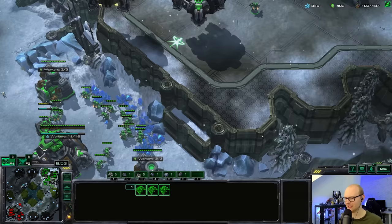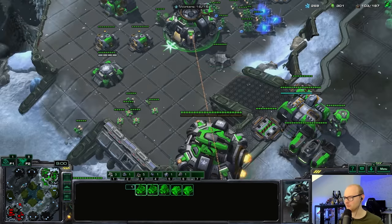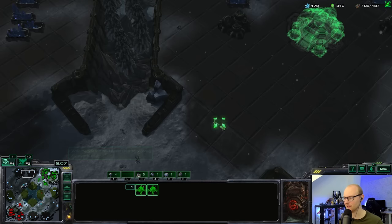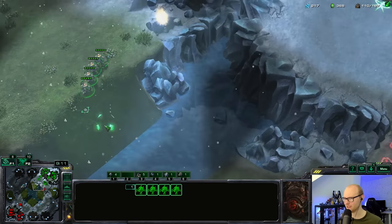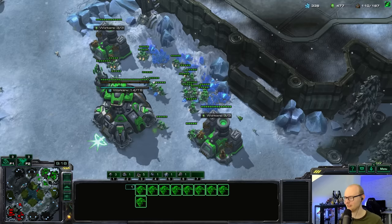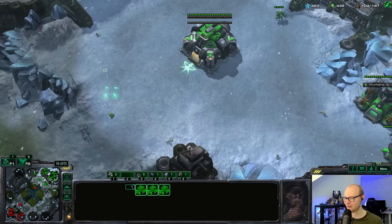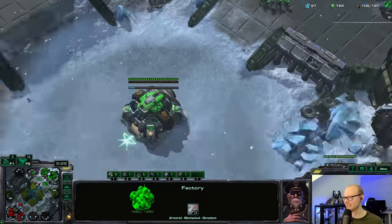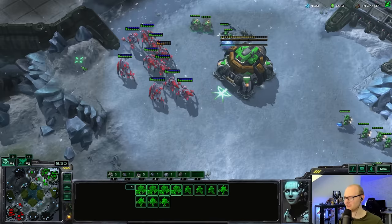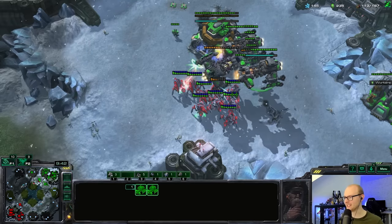Maybe I could move with all three battlecruisers at the same time. The hard part right now is I don't have pressure on his base, so he could move out and do real damage. He's going to the planetary — that's very nice, gives me time to burrow mines. He has an observer though, so that ambush idea won't work. That could have been huge — sorry for hyping you up.